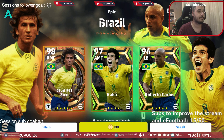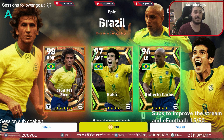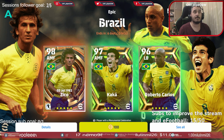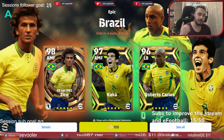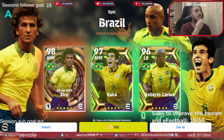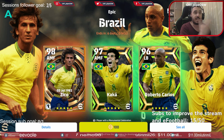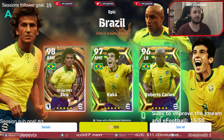Overall, this pack doesn't offer much if you already have the players I mentioned — Ronaldinho, Gutti, Gascion, Gerard, Kevin De Bruyne, Bruno Fernandes, Messi, Gundogan, Pedri. Kaka is not worthwhile, Zico is not worthwhile, they butchered Roberto Carlos — even Lizard Azu is better than Roberto Carlos in this pack.